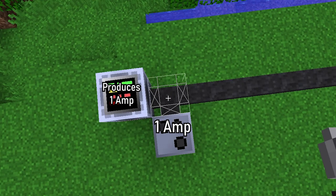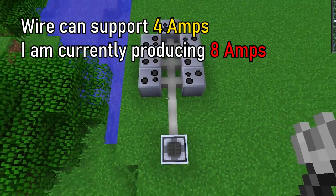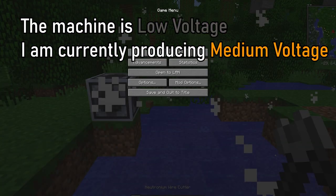You can think of amps as being energy packets that are sent from the generator, optionally through a wire or cable to the closest machine. A low voltage GregTech generator will output 32 EU per tick, which is the voltage, in 1 amp. If you supply too many amps to a wire, it will burn. If you supply too high of a voltage to a machine, it will explode.